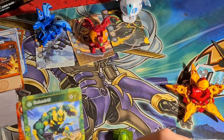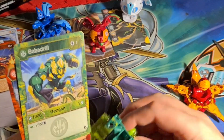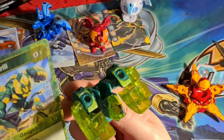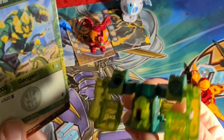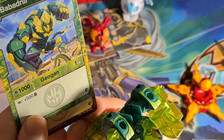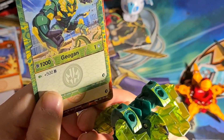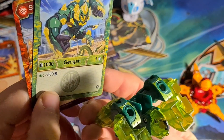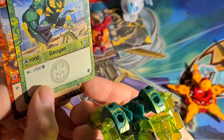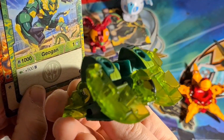Maybe should have jumped straight to these first before looking at the action cards. We have the Geogun — we have the Bubba Drill — and only a one cost Geogun, that's pretty awesome. Very usable from the off. First turn, landing on this — 1000 B, 500 with the Greenfish. I think best Greenfish is 150, so that'll give you 1650 B turn one. I'd say that's pretty awesome.